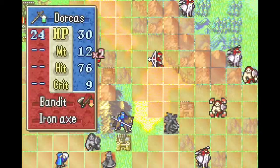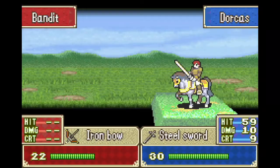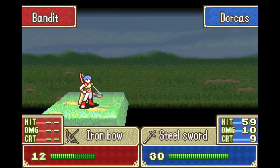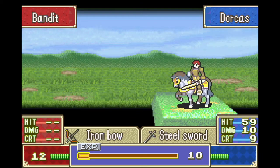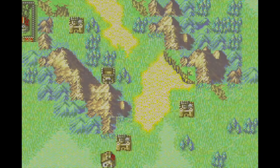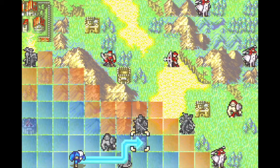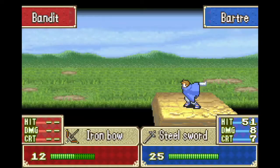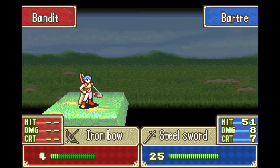Next up we have Dorcas and Bartrae, who are going to be pretty useful for their classes — Cavalier and Thief respectively. Dorcas will be used pretty often since he has decent bases, high move, and rescue drop utility, and we'll probably train him to promotion. Bartrae is also going to be pretty nice since he's a thief and there's a ton of good stealables in Chaos Mode for him to get for us. He has just enough speed to steal most of the early game items, and we'll get a better thief later with higher speed, but Bartrae will be pretty nice until then.